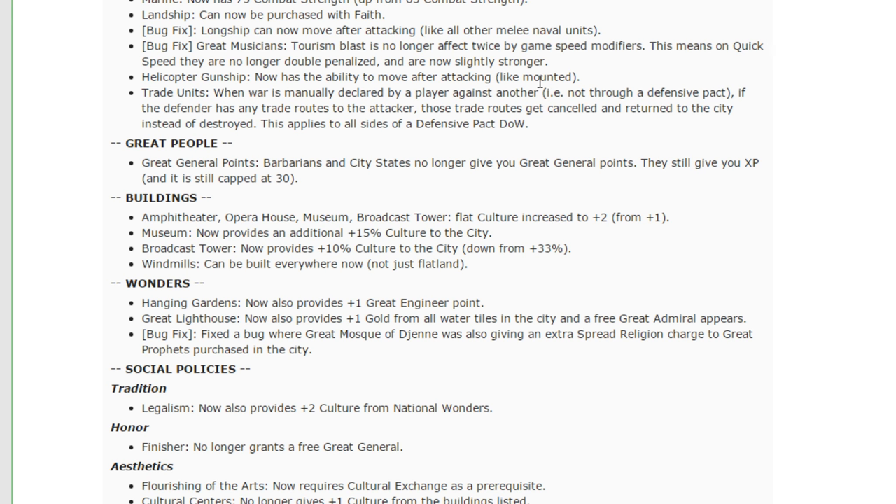Great people — great general points. Barbarians and city-states no longer give you great general points; they'll give you experience, still capped at 30. This is the greatest change ever — I've been arguing for this for patches and patches. You should not be able to farm AI-controlled units that are totally incapable of defending themselves and then translate that farming into uncounterable bonuses in the form of generals. You're already getting experience, already getting two level-ups — that's two levels on anyone you're fighting. Previously you'd finish Honor, get a great general, farm city-states and barbarians until you had essentially two generals ahead of your nearest opponent when you attacked them, forcing them to defend against two citadels with no citadels of their own. You shouldn't be able to farm AI units to gain a massive advantage when fighting players.